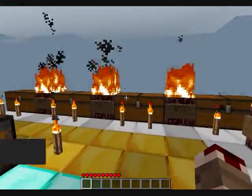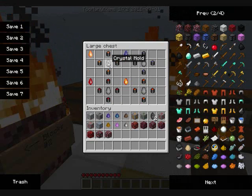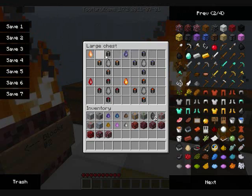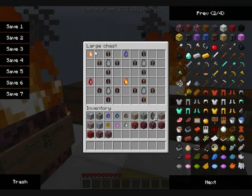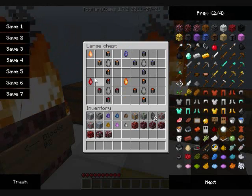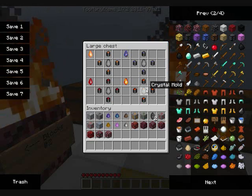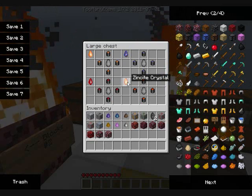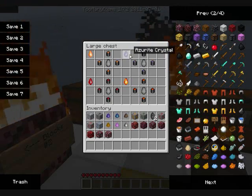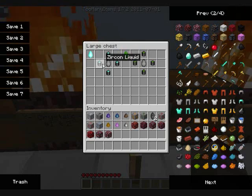Crystals can be made using a crystal mold. Fire opal liquid mix with a crystal mold equals a fire opal crystal. Volcanic frozen liquid with the crystal mold equals a volcanic rose crystal. Zinite liquid plus crystal mold equals a zinite crystal. Zero liquid plus crystal mold equals a zero crystal.